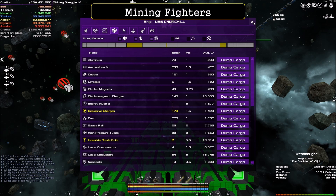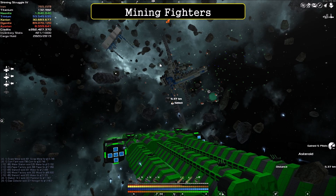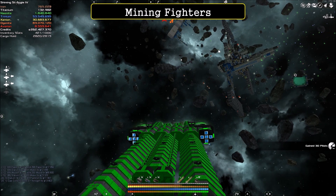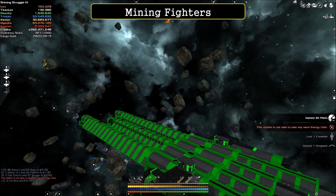We're going to retract all the fighters. As you can see, I've got multiple bays, which helps with traffic flow into the ship. They will slowly come back into your ship, and that's how we deal with mining fighters.